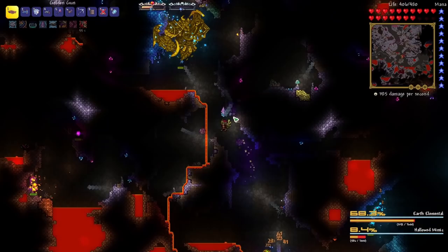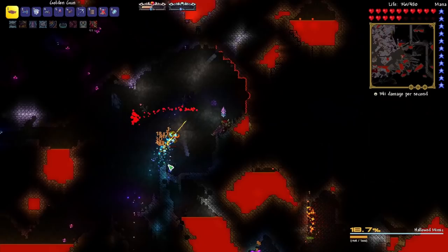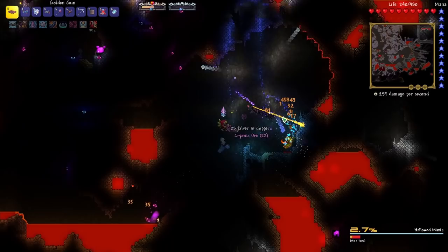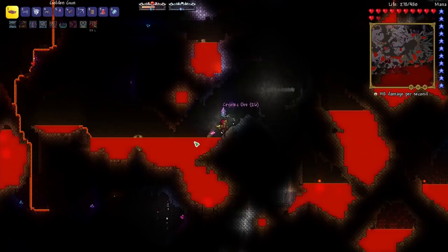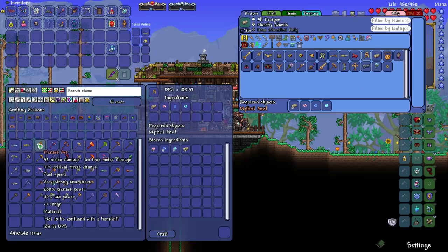There's so much going on down here — leave me alone, I just want my Hallowed Ore! We defeated the Hallowed Mimic right as we died. Let's debuff him — I think we got him. Maybe we'll get a hook — yes, perfect! That's definitely better than a Diamond Hook. The boss did drop some Hallowed Bars though — that's good. So the third time you beat him you get Hallowed Bars immediately. I also found a bunch of Hallowed Ore.